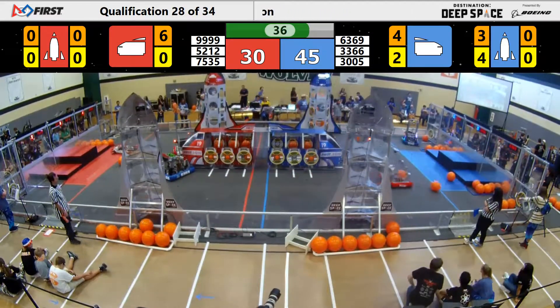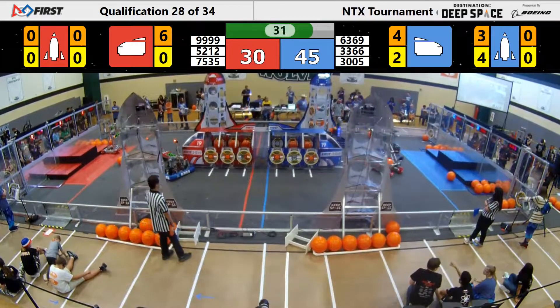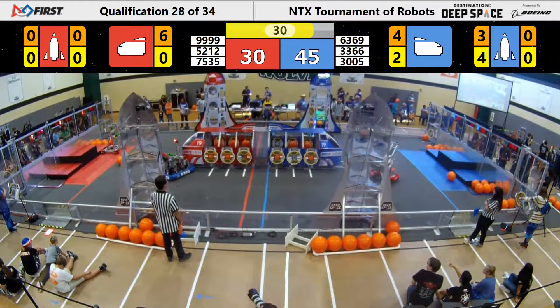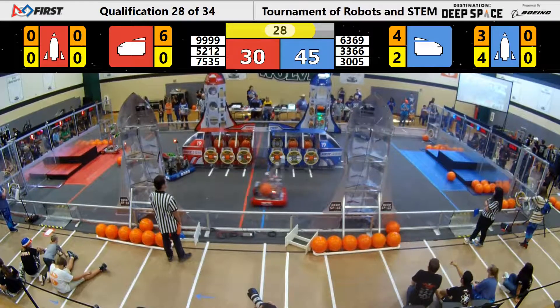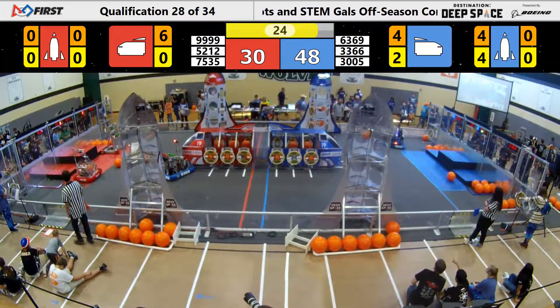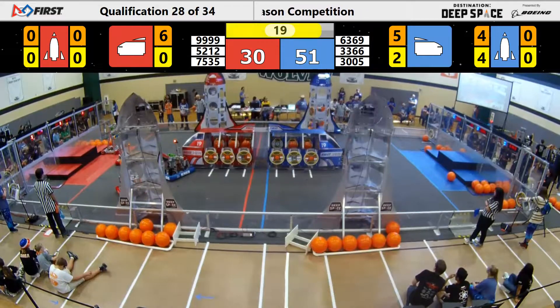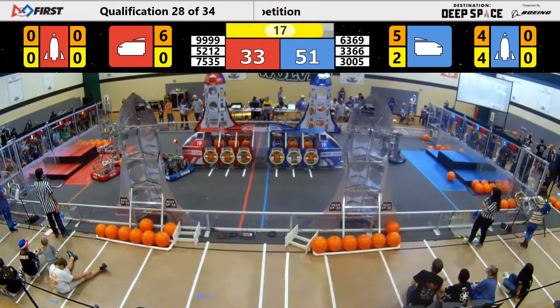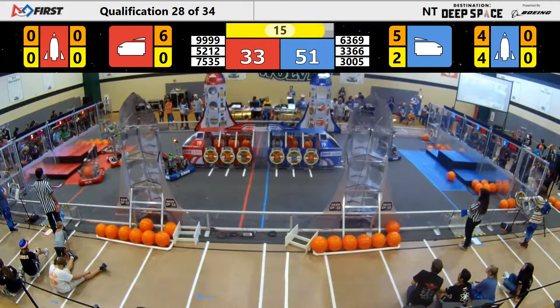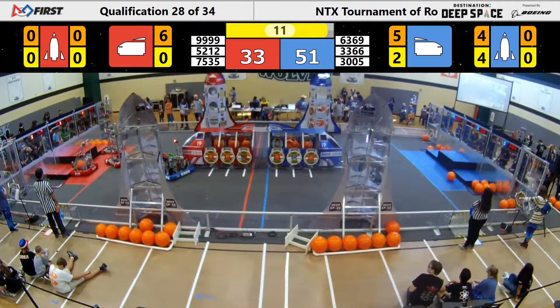PlowBots trying to place a cargo in the front of the Blue Alliance cargo ship, but can't quite fit it in there. RoboChargers are about to complete the second level of the Blue Alliance rocket. Red Alliance robots are starting to park on their side of the field. The PlowBots score one last cargo as well as the RoboChargers for the Blue Alliance. We've got 20 seconds left in the match, ladies and gentlemen. Robots are starting to park and initiate their climb sequence.